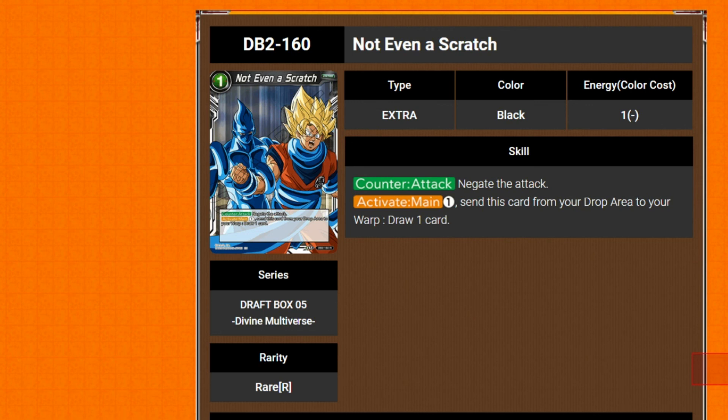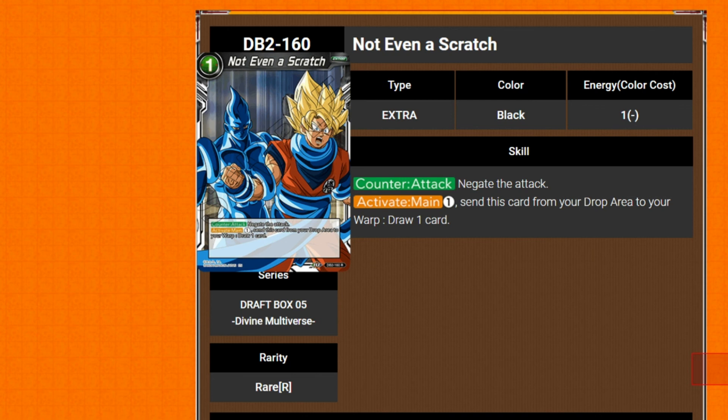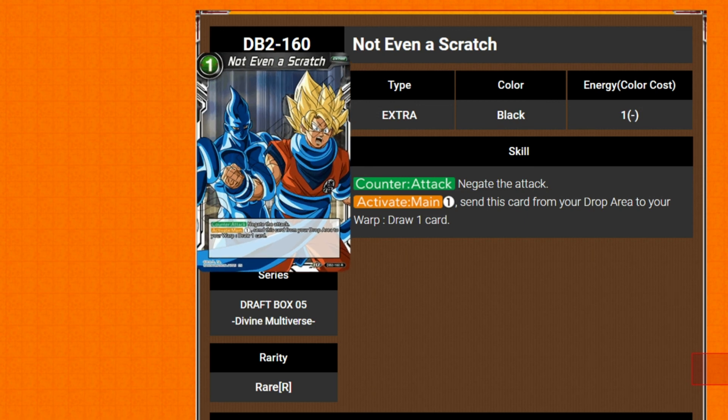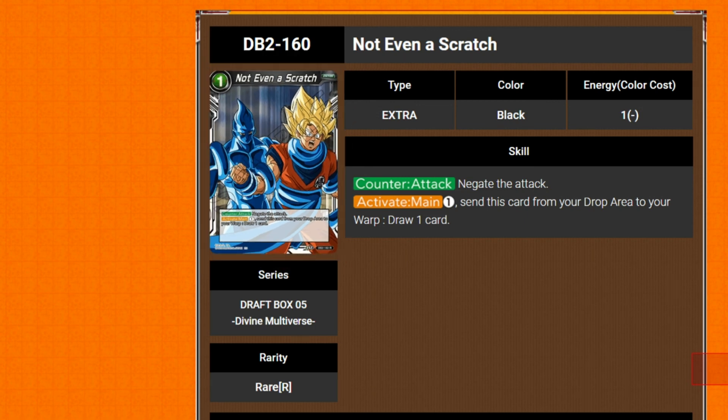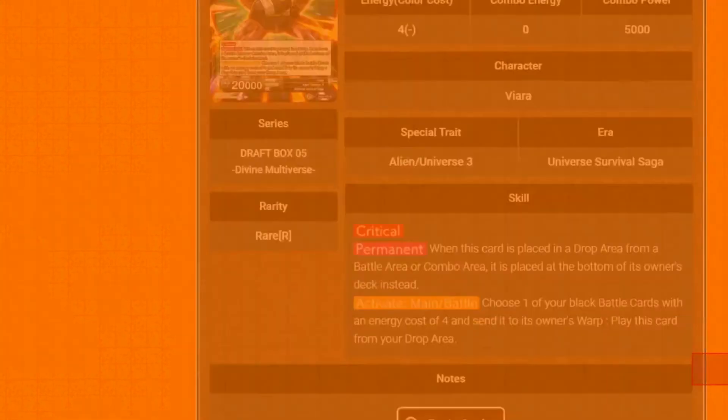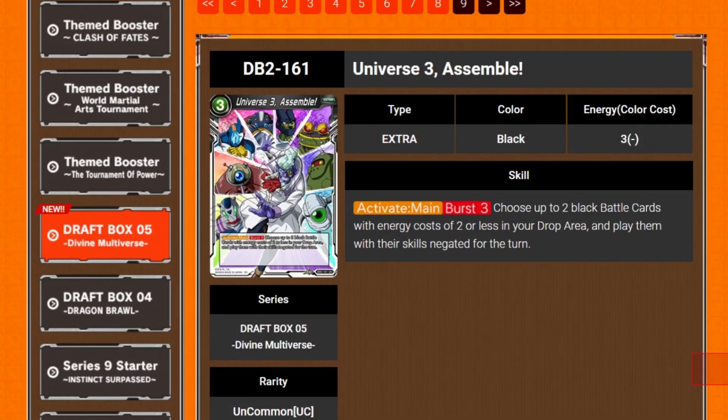Next we've got Not Even a Scratch — questionable artwork. Counter attack: you negate the attack, and activate main: pay one, send this from your drop to your warp, and draw a card. That's really good as well — negate and then draw your card afterwards.